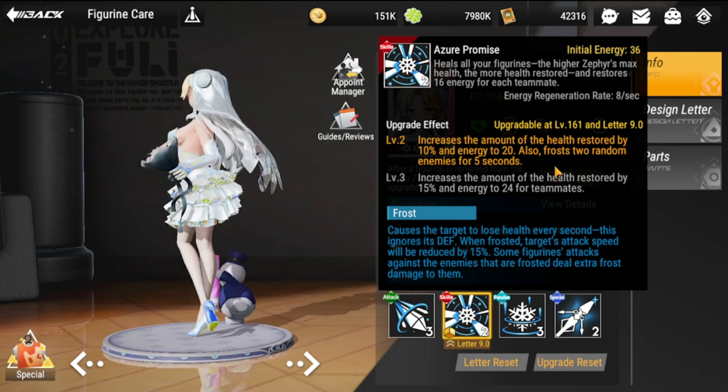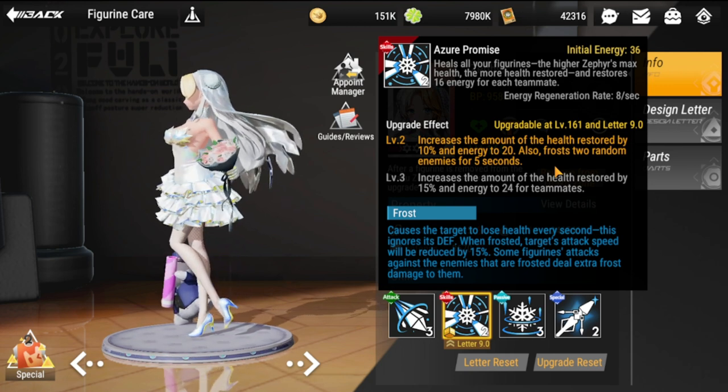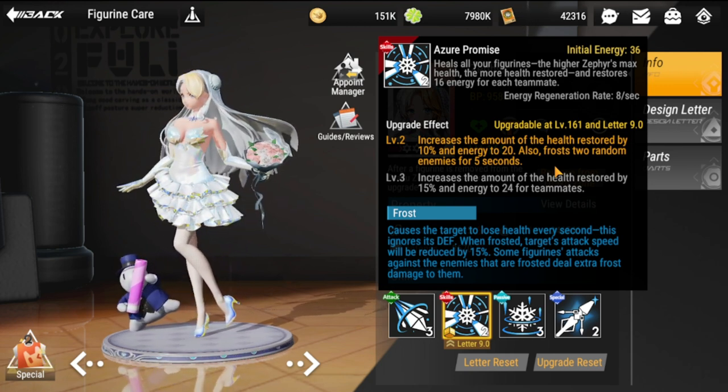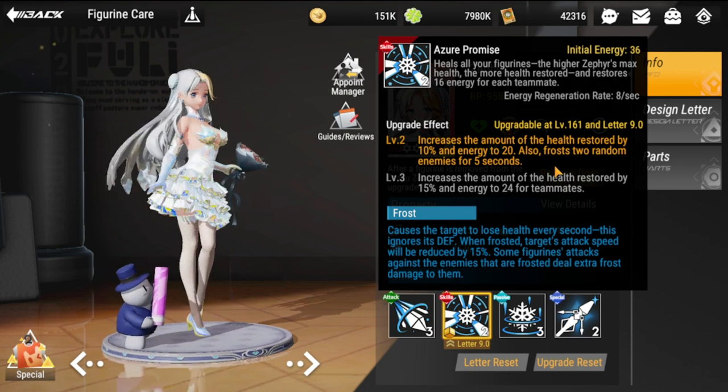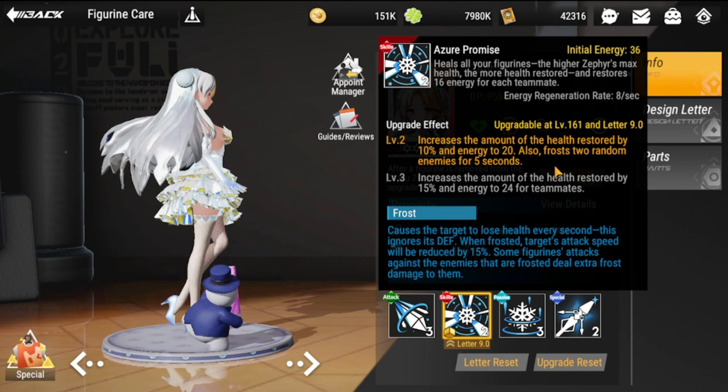If you encounter a small team of five enemies, this frost effect would be impactful, but if you encounter a larger group of eight or nine enemies, it's just a small factor. Either way, Zephyr is your healer for this frost team.